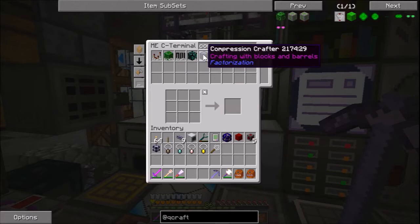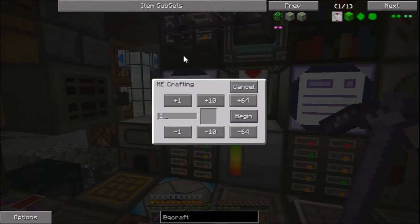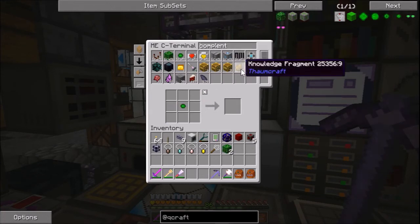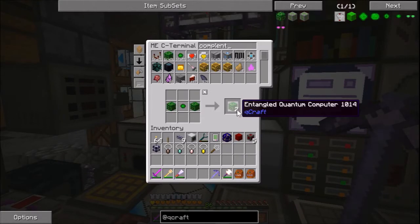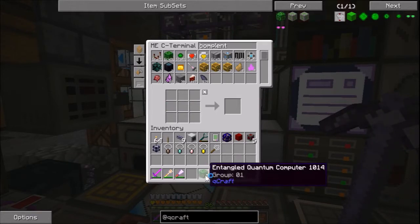We need two quantum computers - two of them. One essence of entanglement, because what you have to do is have two computers that are entangled together. One's going to be where you teleport from, the other's where you're gonna be teleported to. Two entangled quantum computers - there we go. Now the fun bit: the essence of observation.